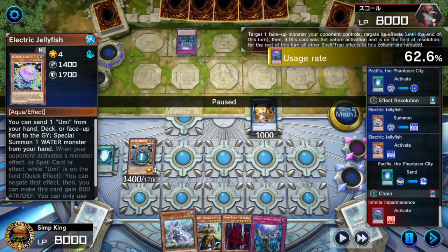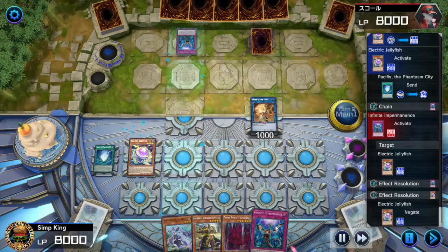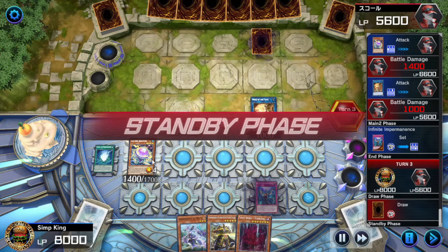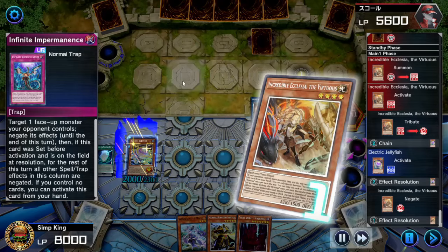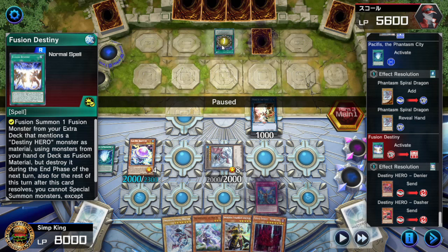We can't do too much else without giving opponent more cards. We're going to Pacifis, Jellyfish normal summon, try to special summon Mo-Yi and push for lethal, but opponent's going to negate with the Imperm. We know one set is Blackout, so we're just going to pass. We'll set our Imperm in the Blackout column, hit opponent for a little damage, and see what they do. Opponent tries to Ecclesia — we negate that. We've got another negate for the Mo-Yi. Pacifis gives us a token and the Phantasm Spiral Dragon.